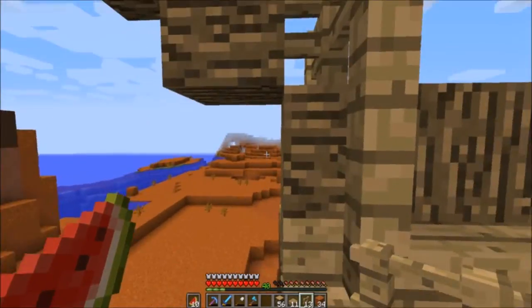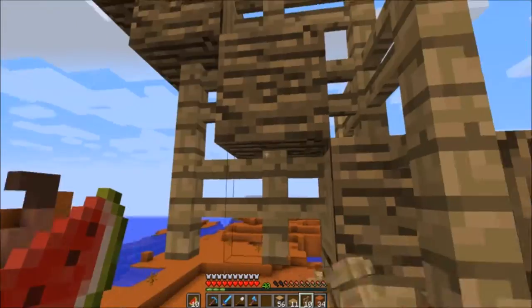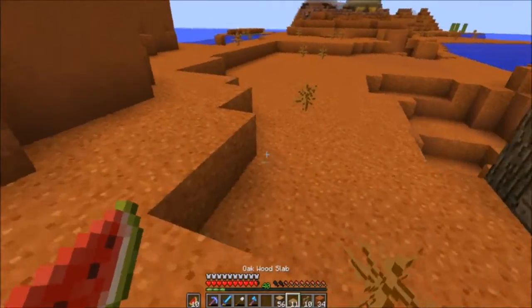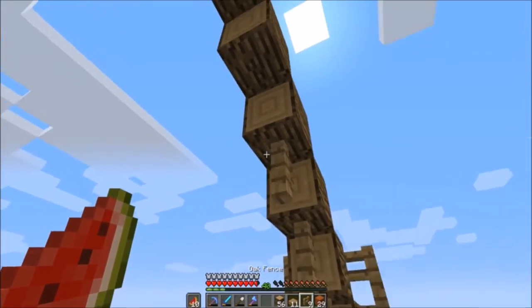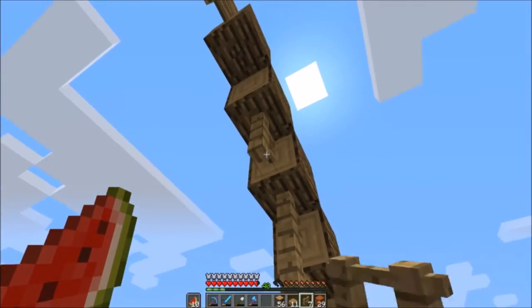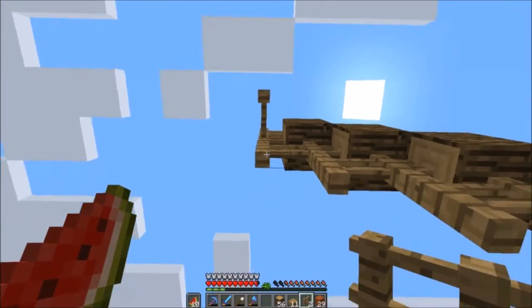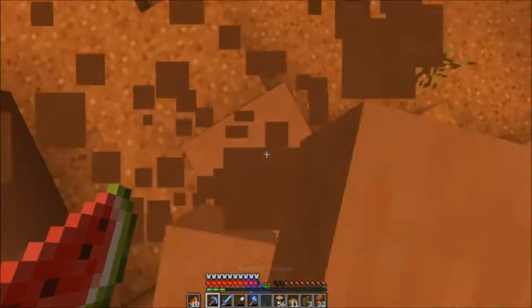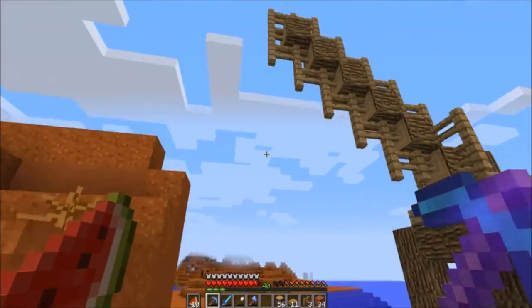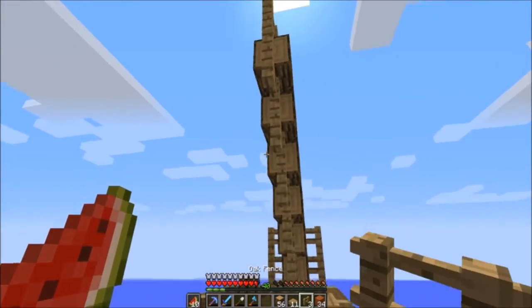I've never made a crane in Minecraft before, so if it looks kind of odd, just bear with me. If you guys know how to improve it in any way, I want a western themed one - I don't just want a basic crane. I want it to look not very modern but still functional, western themed. Then we could dig a hole here and have the crane kind of just go down and grab all the things that it needs.